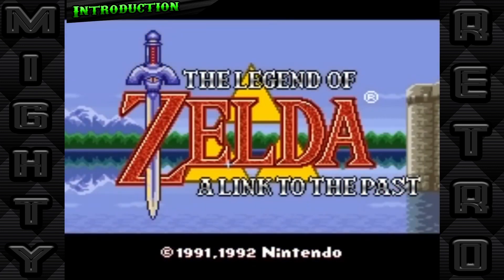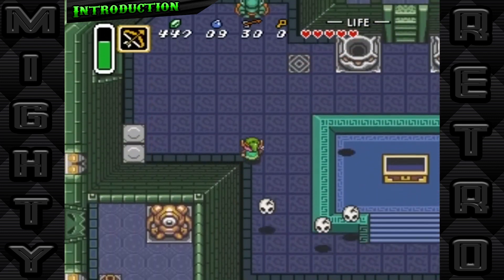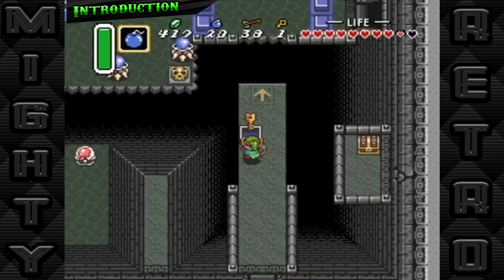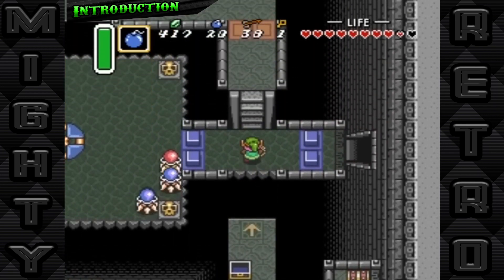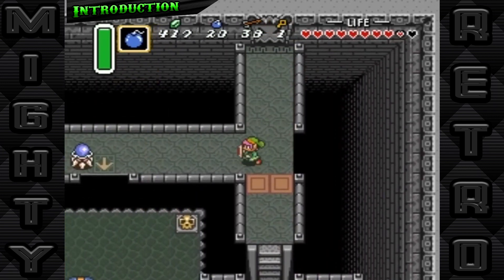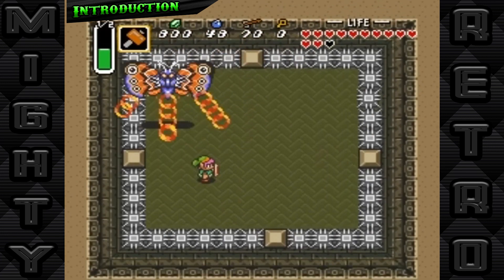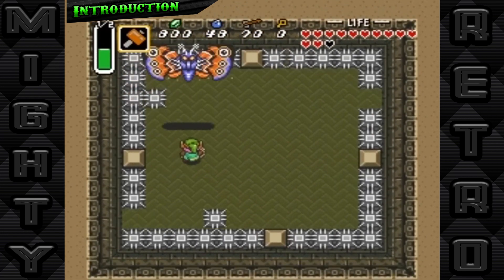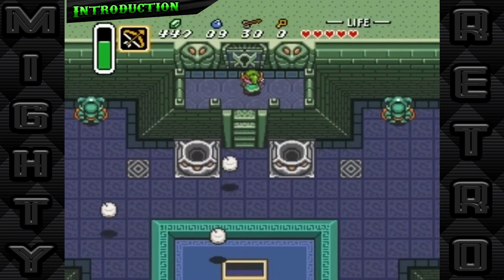Released in 1991 on the Super Nintendo Entertainment System, this title not only defined an era, but also set a standard for adventure games that followed. A Link to the Past revived the Zelda series with its groundbreaking storytelling and gameplay, from the mysterious and foggy Lost Woods to the daunting depths of the dark world. Join us as we explore what makes this game a timeless treasure in the world of video games.